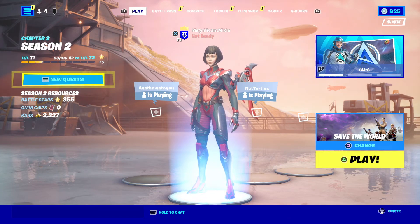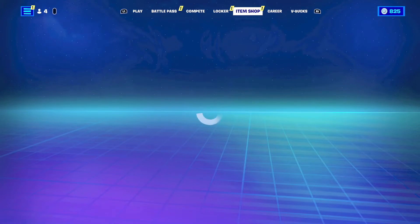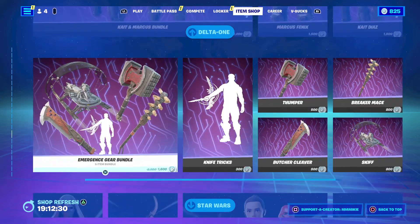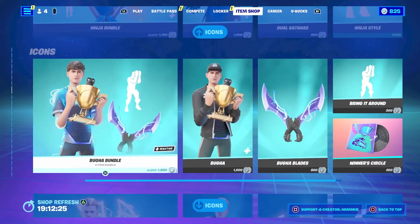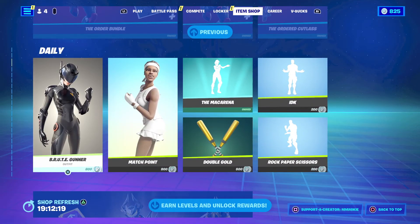Anybody watching on YouTube will see that I did in fact get the order bundle because I love it. So we're going to head on over to the item shop now and check out what's in the item shop today. Star Wars items still here, Gears of War, Halo, our Icon Series — all still here. Short Knight, Robocop, Omega Knight — all still here as well.